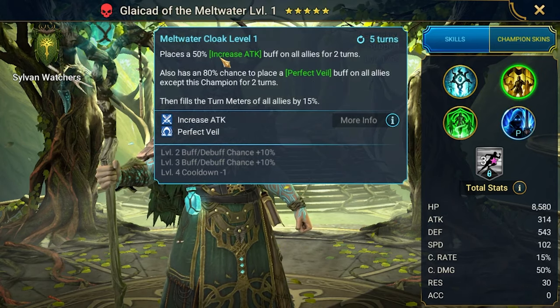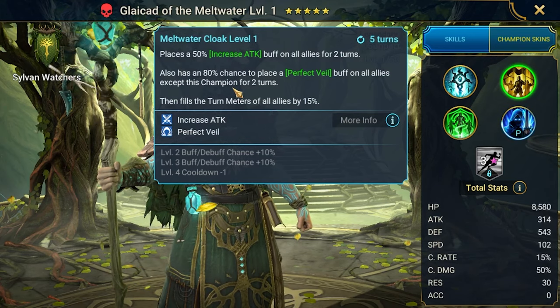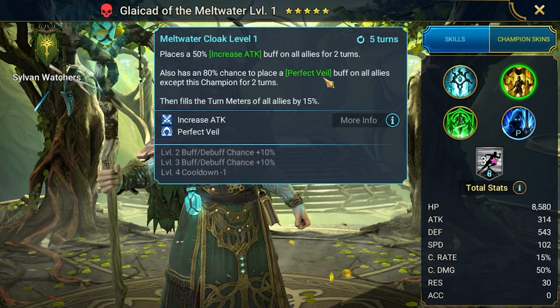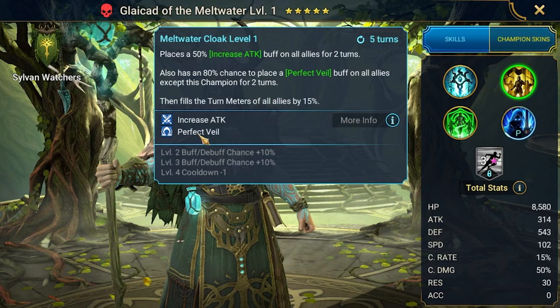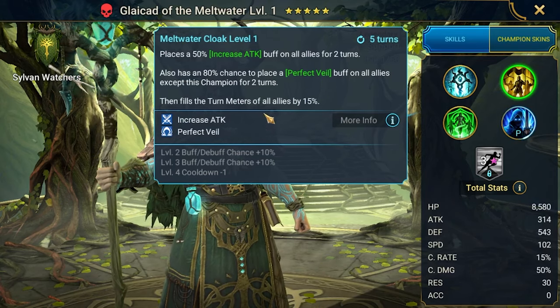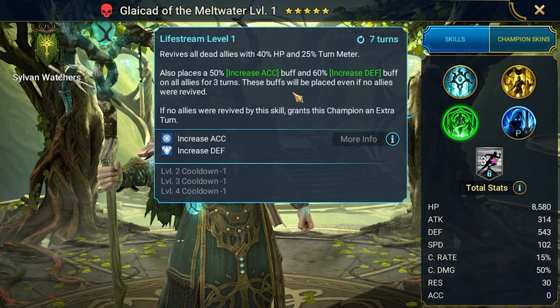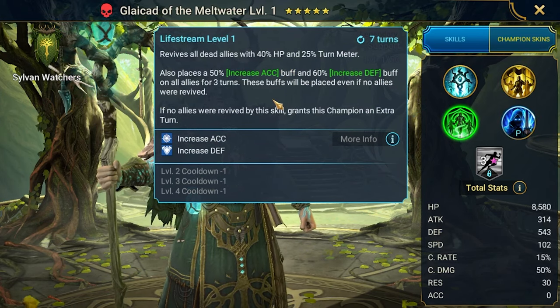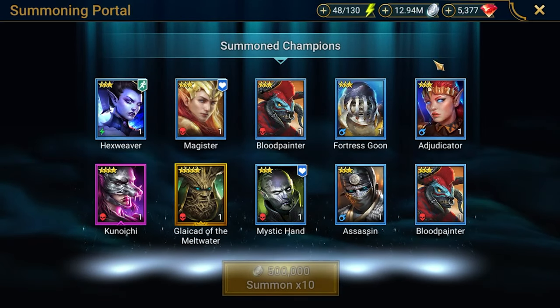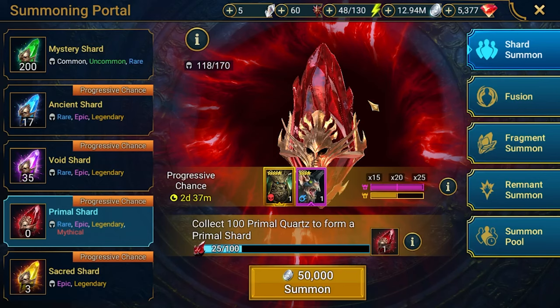This champion is a two-hit A1 hitter with freeze — great. Fire Knight right. Increased attack. Perfect veil on all champions except this one, so perfect veil will work so well with Loki because Loki needs perfect veil. Wow, this is huge with turn meter fill. And revives all allies. Wow, speechless. Already this looks like a great decision.